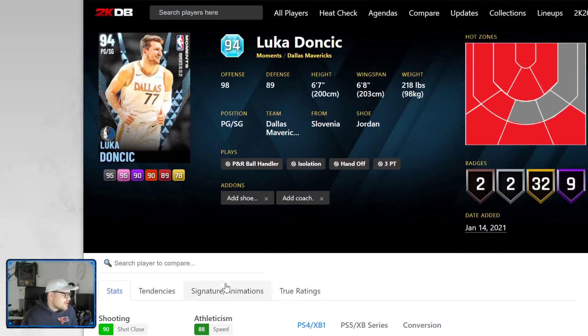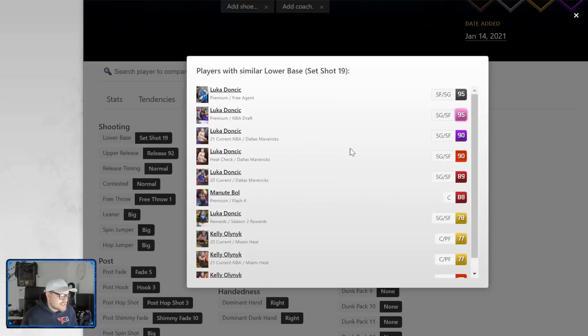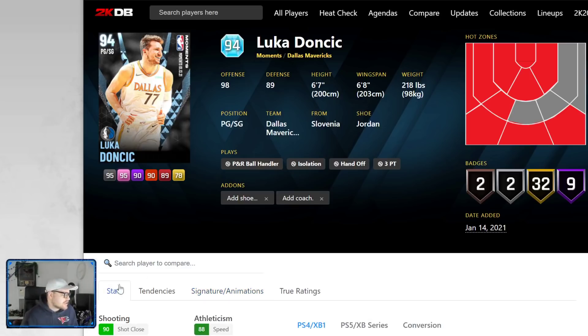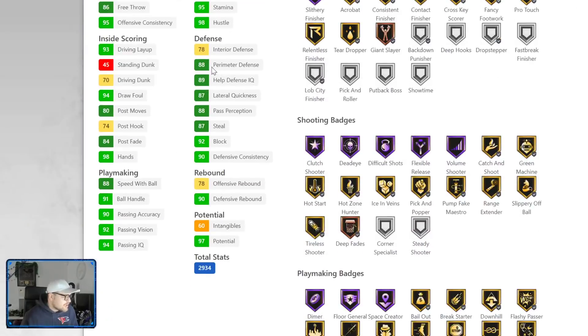Luka Doncic's dribble moves say basic, but he gets Pro 1 on next gen. Session 19 is a completely crooked release, but it's Luka Doncic's own release on next gen. If you are on current gen, do not even look at this card — do not buy Luka no matter how much of a fan you are. This card is garbage on current gen. They will eventually change the release of Luka Doncic later on in the year, but on next gen you're getting a 6'7 point guard with really good defensive attributes.